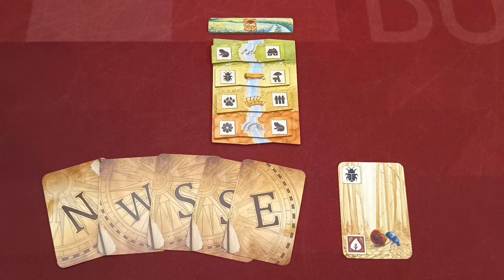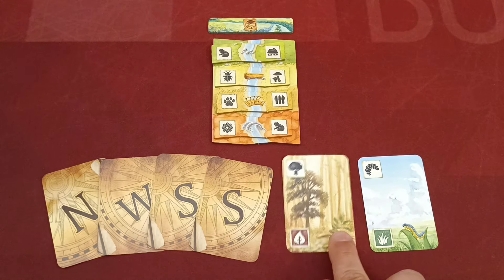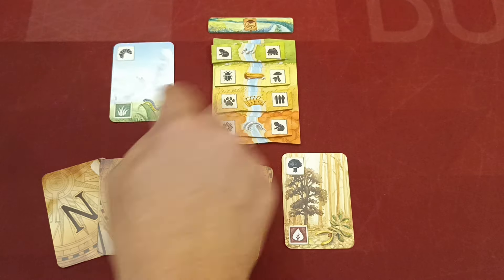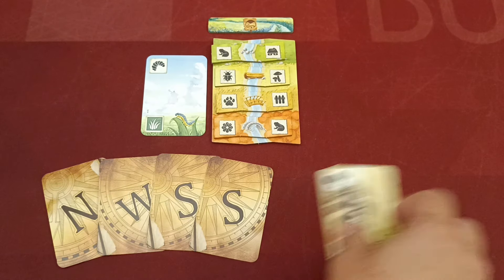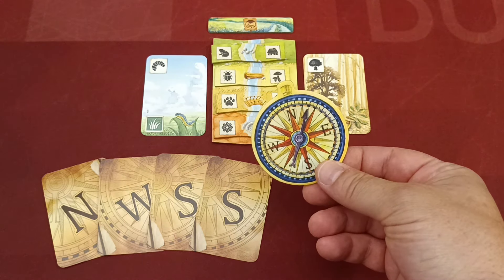Players take a random bridge token of each color and place them face up on the corresponding colored spaces of their stream board — excess bridge tokens are not used. After setup, players will have two ground cards in hand: one starting card and one from the E-deck. Both are placed in the meadow — one on the left side of the bridge and one on the right side, player's choice. The player who last crossed a bridge on foot receives the first player token.